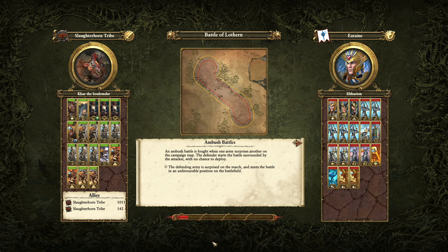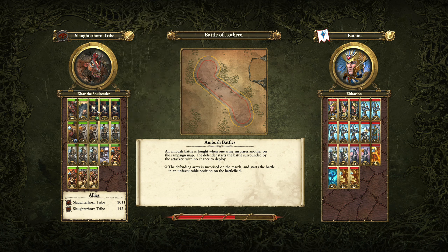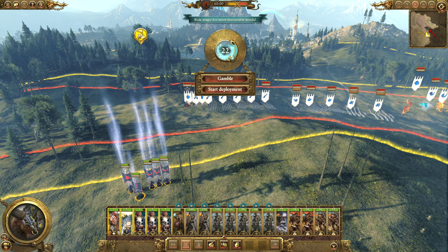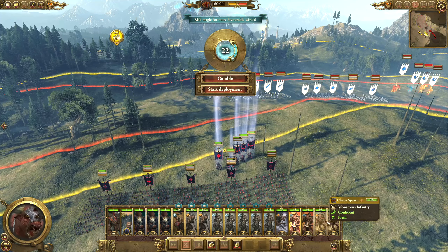With the Minotaurs, plus the leaders, plus these Gorbals, we'll be able to just probably ball through the front of the formation. I don't think Eltharion is on his Dragon yet, so he's not going to be particularly strong. Phoenixes could be annoying, that's about it. Our reinforcements come in on the opposite side anyway - we could just absolutely maul Eltharion. I think that's what we're going to do.